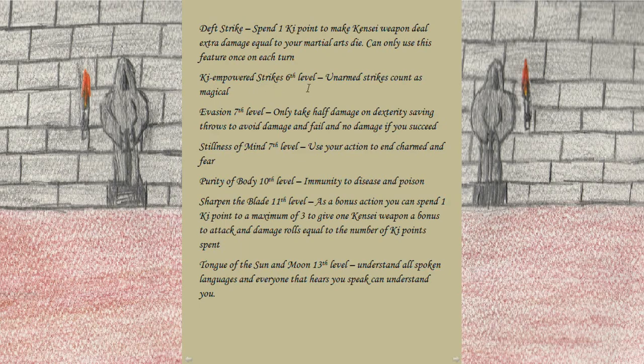Also at sixth level, Ki-Empowered Strikes makes our unarmed strikes count as magical. At seventh level, Evasion means you take only half damage on failed Dexterity saving throws and no damage on a success. Seventh level also gives Stillness of Mind — use your action to end charmed and frightened effects. At tenth level, Purity of Body gives immunity to disease and poison, which is funny for a chef — he could taste a lot of food before preparing it and be immune to the consequences of spoiled ingredients.